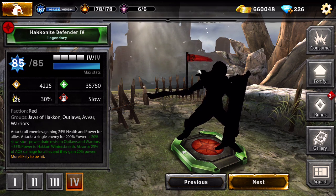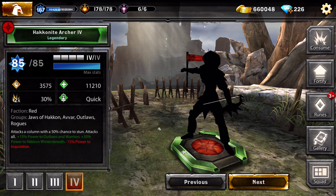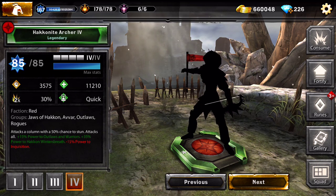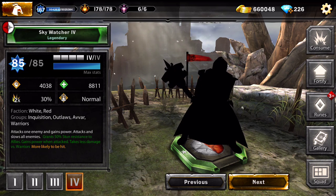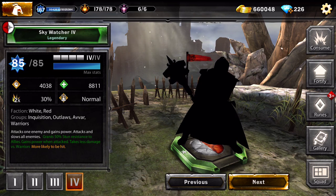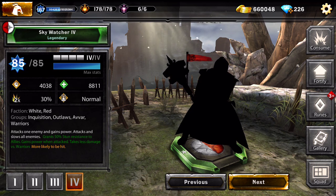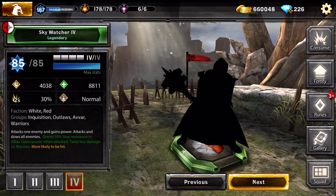The Hakenite Archer attacks a column with a 50% chance to stun, so every other time she has a possibility to stun everybody. The Sky Watcher - he must be a new one, I haven't heard about him. He attacks one enemy and gains power, attacks and slows all enemies. So he targets one enemy but slows all enemies - that seems a very weird description.